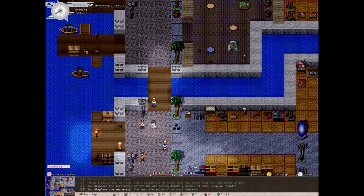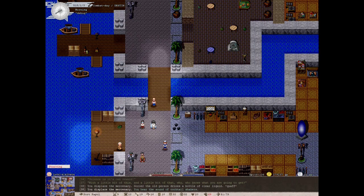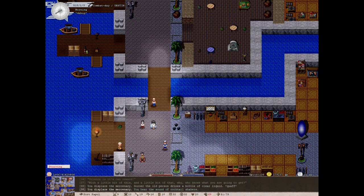Hello everyone, welcome back. Today we are going to tackle gene engineering. The first thing we need to do is go to Port Capole, which is the westernmost town, and come down to the southwest corner of this town. You'll see a scientist with glasses — talk to him and he will give you the quest.